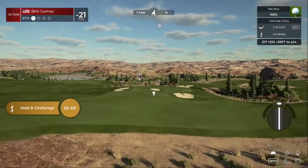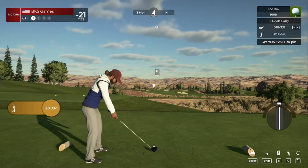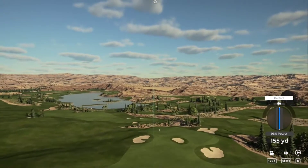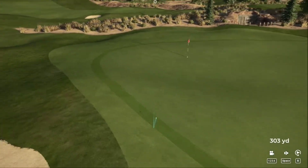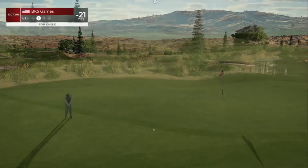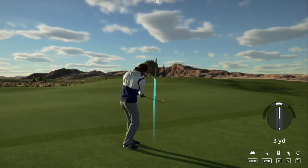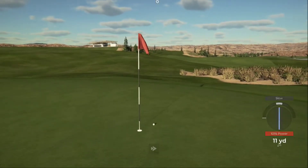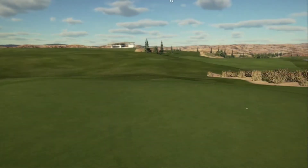Teeing up here on the eighth hole — a little short one, we're going to try to take a little something off. We needed to hit a slope or a little patch of fringe, which we did not — but not too bad, well done. That sets up the birdie putt, and that will drop for birdie number six on the day!